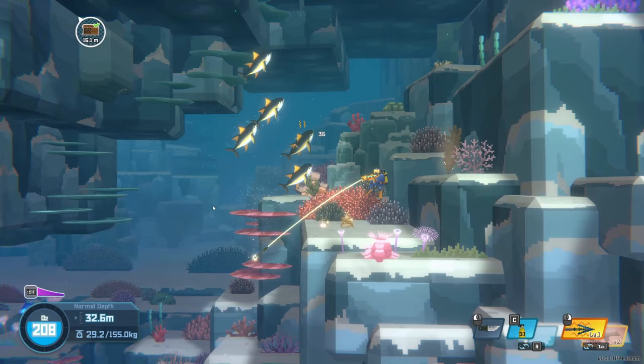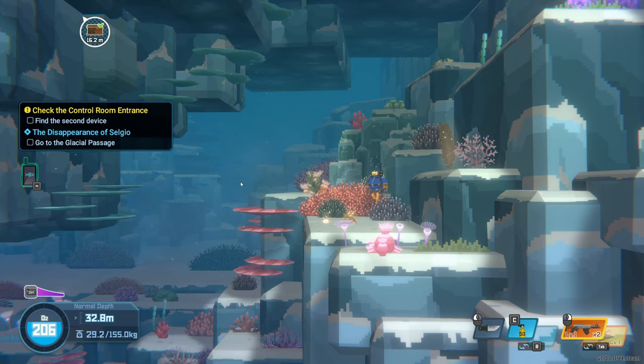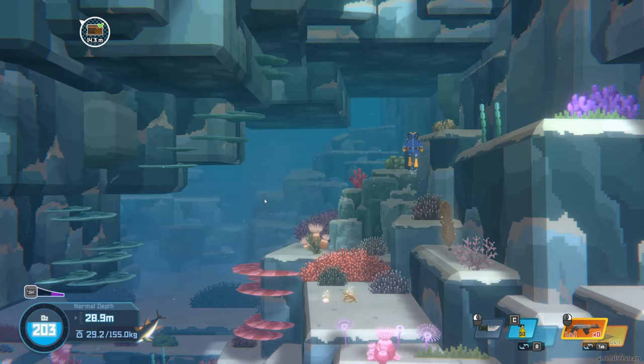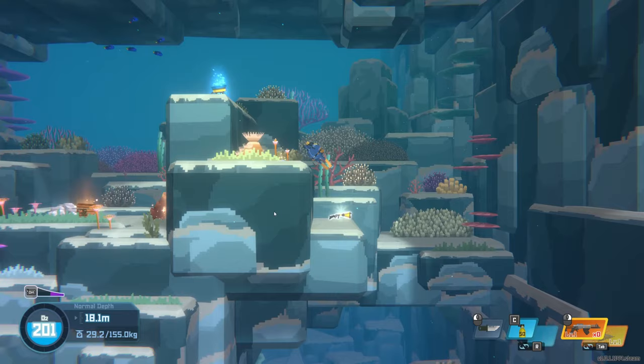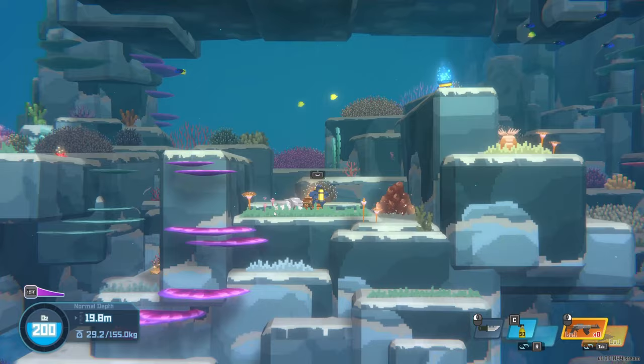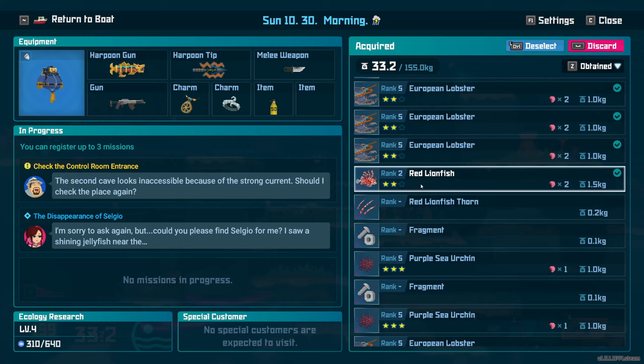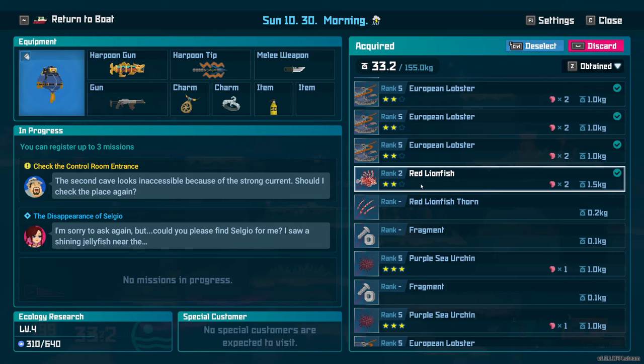The paralyzing harpoon tip isn't the one I want — the electrocuting tip is slightly better because it can paralyze or damage more fish simultaneously. Let's see what's in the crab pod — the titan triggerfish worked so well as bait. How many lobsters do I have? One, two, three, four — wow that's a lot, and that's just the blue ones. Even more! No wonder, it's a great result.